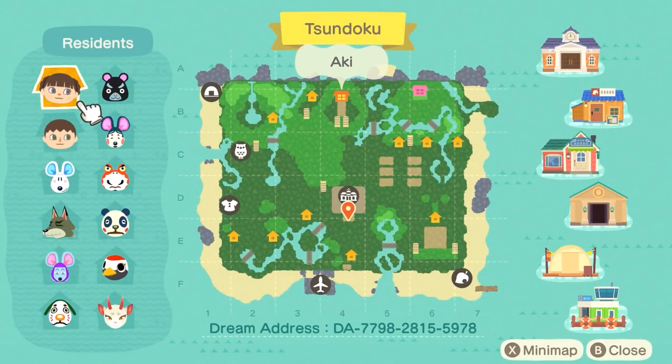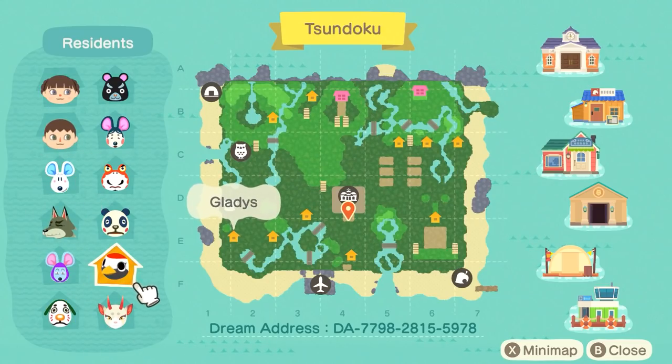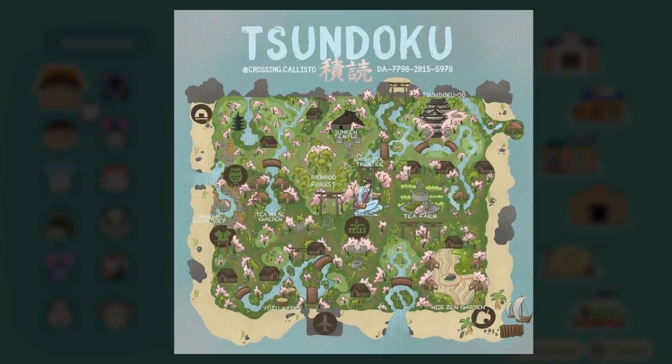I am going to open up the map before we get into anything, just to see what's going on. This is the island of Sundoku — the dream address is down at the bottom — and I can already tell from the terraforming that it is going to be so beautiful. There are lots of cute villagers on this island that definitely look like they fit the theme.